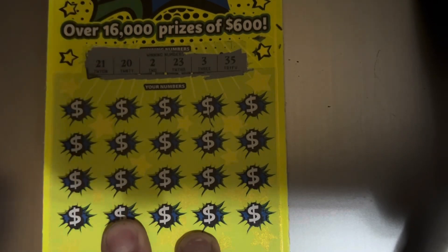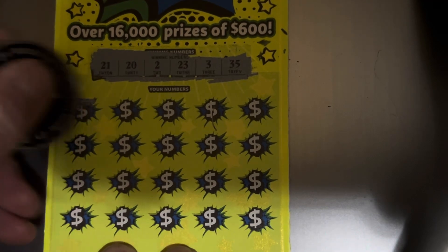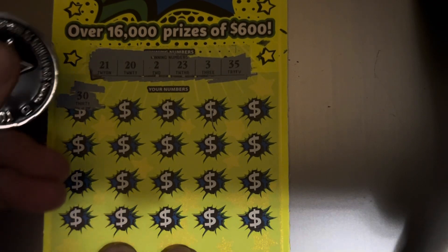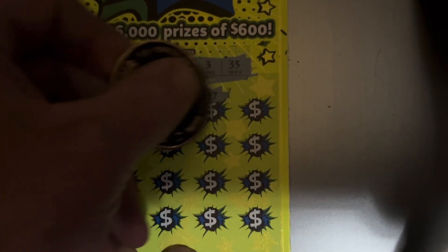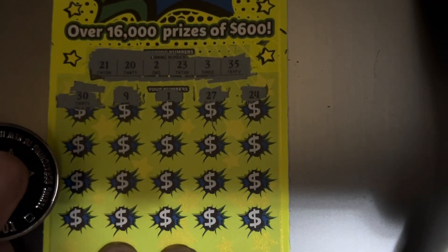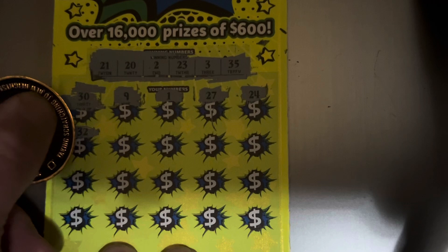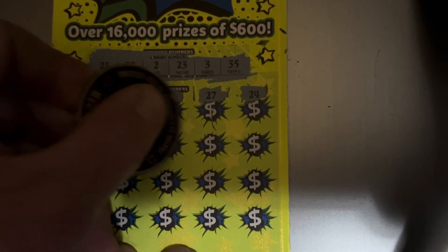Looking for 21, 20, 2, 23, 3, and 35. Come on, burst. We've got a 30 and a 9. 1 — we've got the 2 and the 3. 27, 24 — one off there. 32, 29, 18. Come on, black box. Notice the win.